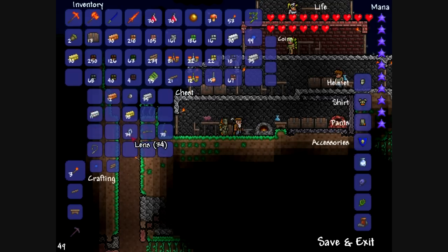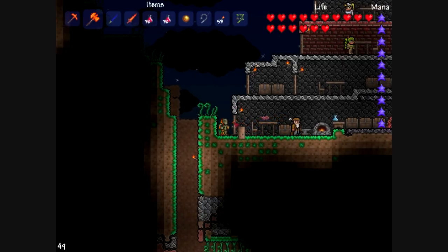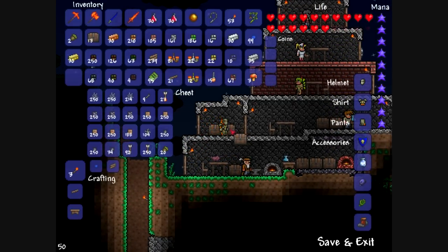I'm going to move stuff around in here a little bit. By the way, while I'm going down there, on the way back up I'm going to show you how to use the grappling hook and the ivy whip. I'm not going to have enough inventory space to do this all at once.